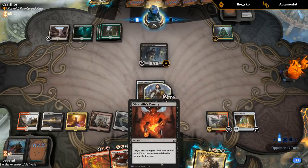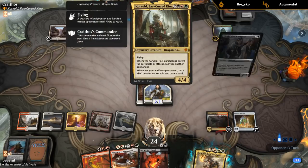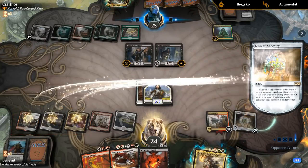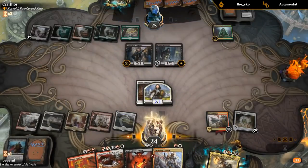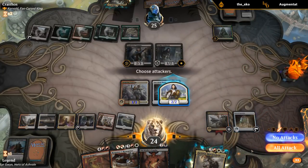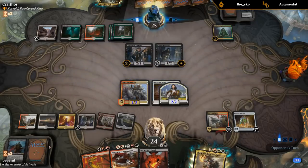All right, found some red mana and some knights. I'll take this one. There's land six. I don't really want to attack into this situation, so I'll just play veteran. I probably want to activate Icon before shuffling because we know there's a bunch of non-knights at the bottom of our deck.